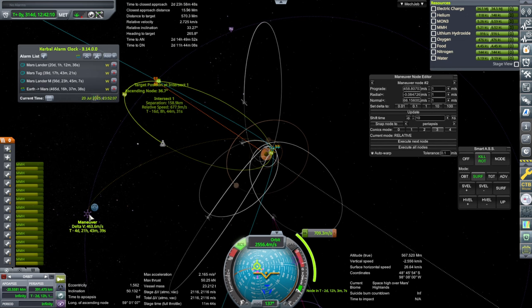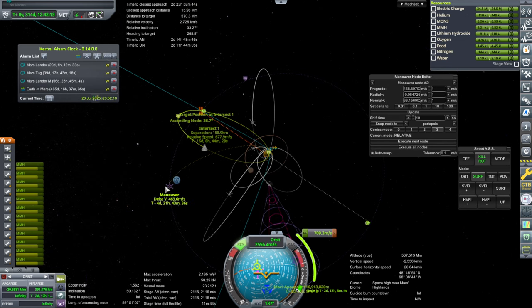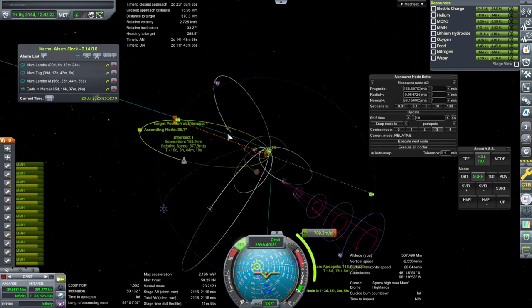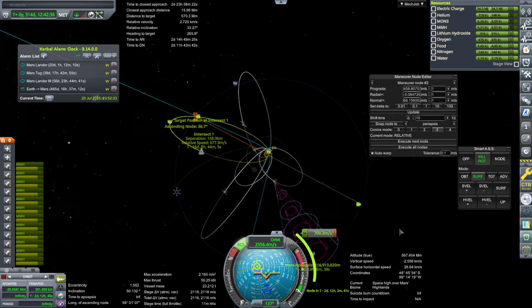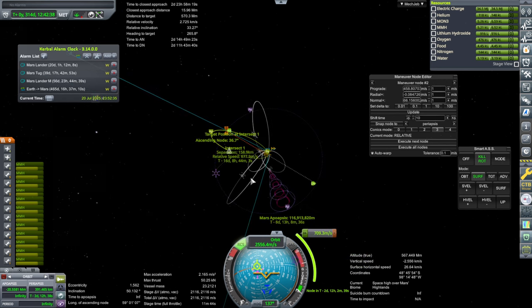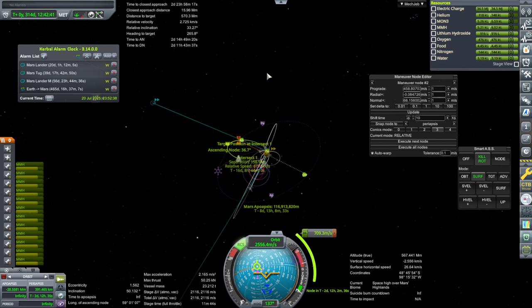We're going to do a burn up here to lift our orbit, so that's 463, let's call it 1200 altogether. Then our relative speed when we intercept the station will be 678, so that's 1878 altogether with the rounding. Hopefully that will work out — that leaves us about 200 meters per second in order to actually finish up the rendezvous and dock.